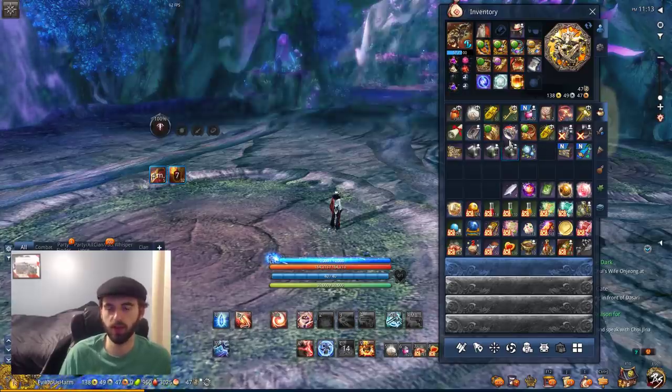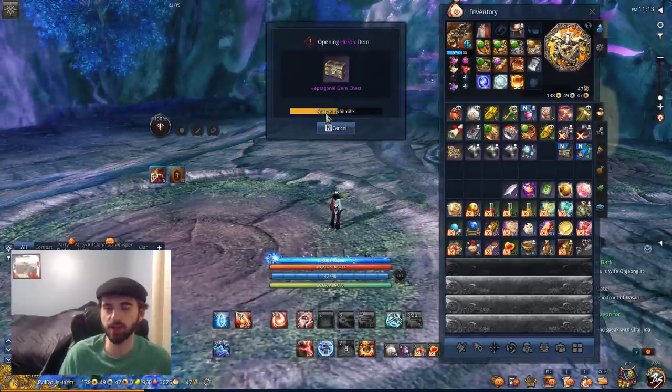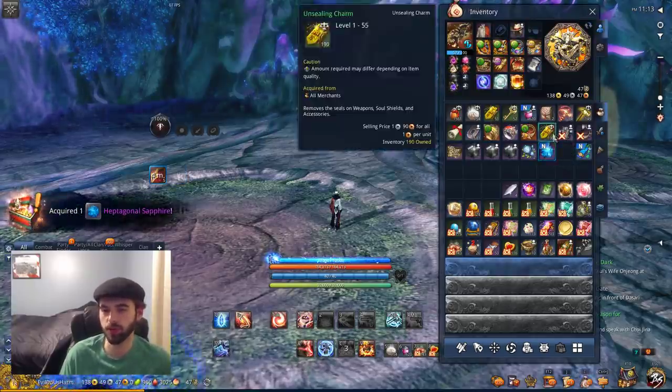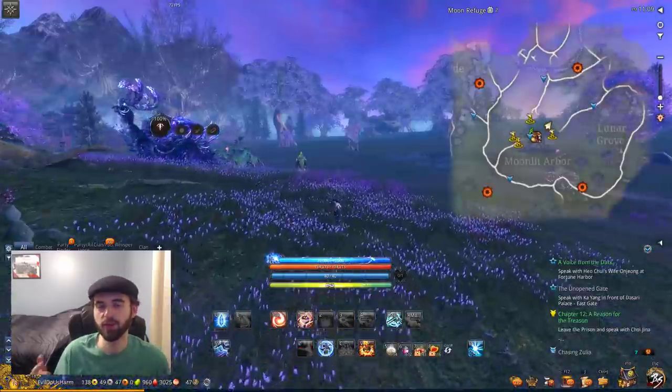Just to point it out - I actually got a Heptagonal gem chest and they are the normal Heptagonal gems that you cannot upgrade further, so they're pretty much garbage unless you get the Diode version. It's an instant upgrade for a new player who didn't have a Heptagonal gem yet, but don't be too concerned about farming specifically for these.